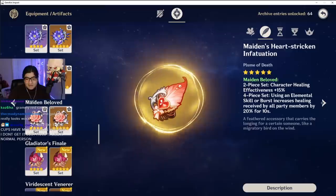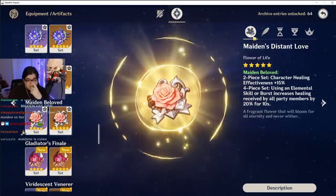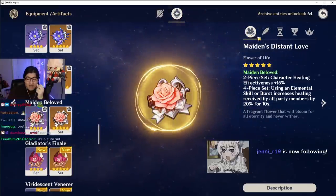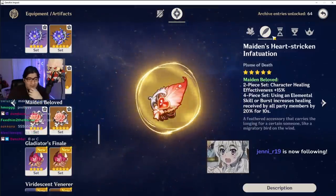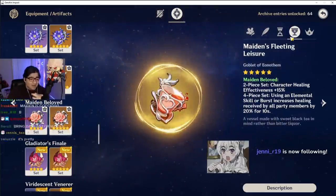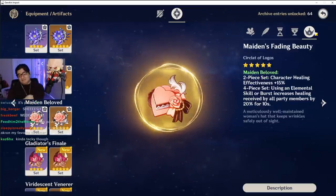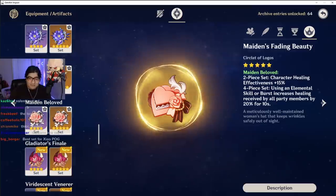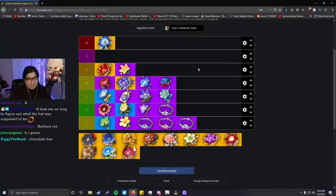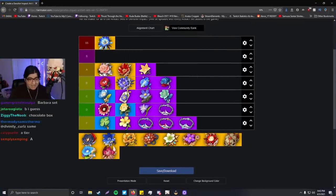Maiden's Beloved. I will not lie to you — this was not it. The flower is cool — I like the flower. The feather is nice. This one is okay. This one is not okay — I do not like this one. The hat is nice, it looks nice. So I'm going to say A tier for me. Not bad, but I think it goes in A tier above Lava Walker. Definitely an A tier moment.